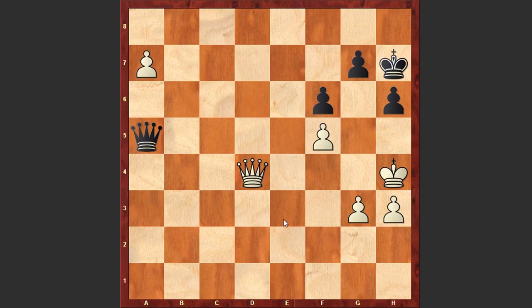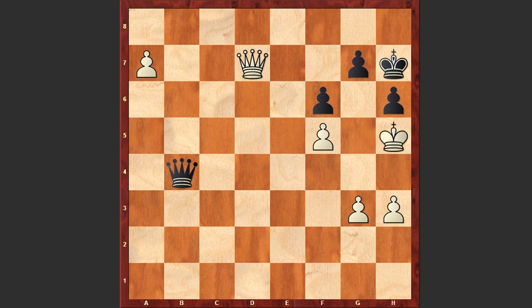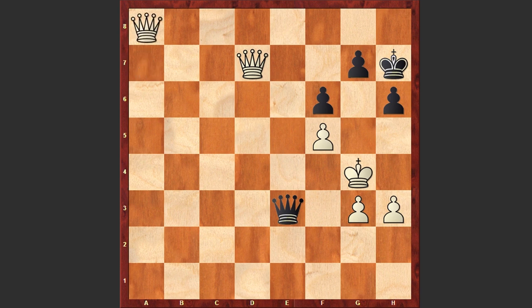Meanwhile the Black queen is covering both the a8 square and at the same time is trying to harass the White king. Qd7, Qb4 check, Kh5, Qa3, Qg4, Qe3 — a very cunning move. Now you can't promote the pawn to a queen because after h5 check, Kxh5, Black can announce a checkmate.